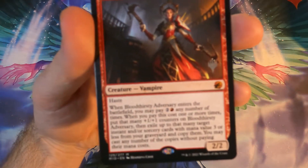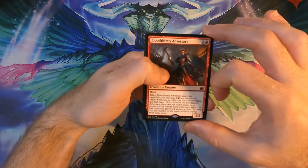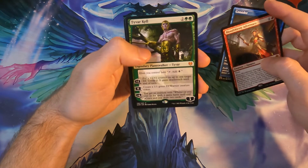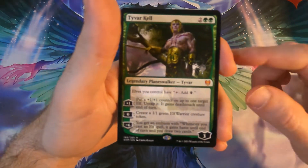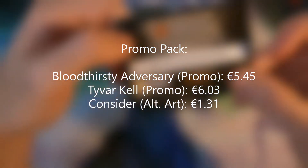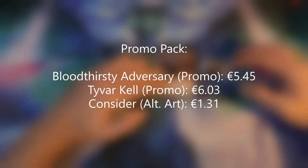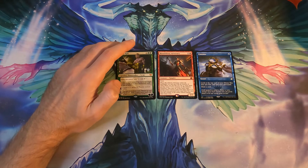That's pretty good — Thirst for Discovery, or Thirsty Adversary. This is around five euros, I think — we'll put the prices up. A Consider — not bad. Tyvar Kell — this is excellent. I don't know the exact value right now but I'll put it in the video — it's gotta be good. And then just the usual Arena code. So good promo pack — we found several things that are useful in general, and not just to put in a binder. Even the Consider is a very valuable common.